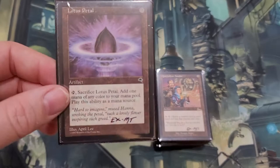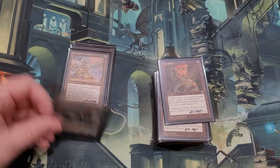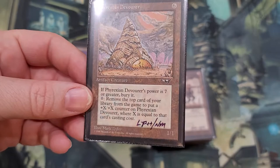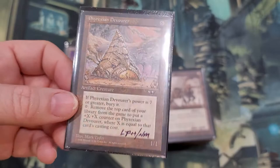Lotus Blossom — this is never going to be a good card, but it's a good add to any collection. Grindstone — it's just a mill card, you can kind of read what it does. Static Orb — players cannot untap more than two permanents during their untap phase. It just slows the game down. You put this out and then a Winter Orb and forget it — everyone at the table's going to walk away. This is going to be a very long game of Magic. Phyrexian Devourer — if power is seven or greater you can bury it. You can remove the top card of your library from the game and put a plus X plus X counter on this where X equals the card's casting cost, so you can pump him up really big. There are probably a lot of ways to manipulate the stats on him.